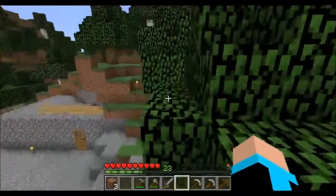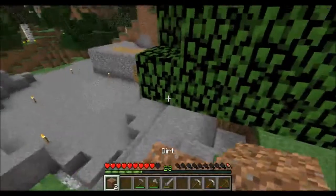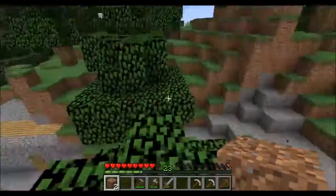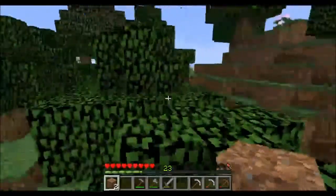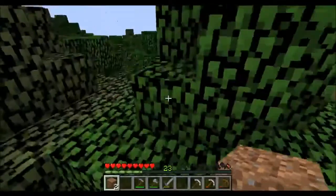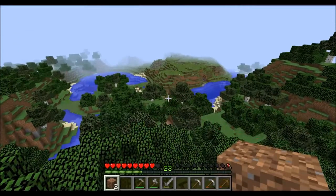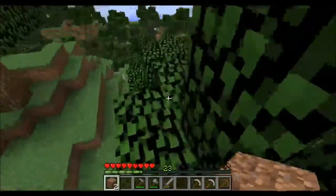Let's get a good view from up here — there's a huge forest, a nice pool of water, a lake. There's also a nice flat area over there. We can check out if there's a village right there — let's do that.